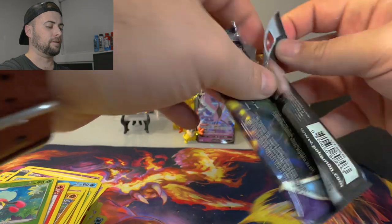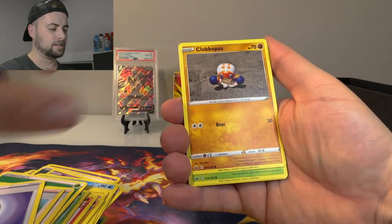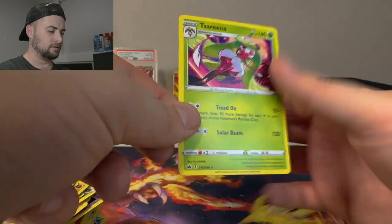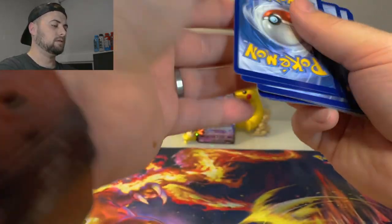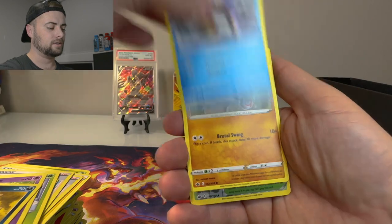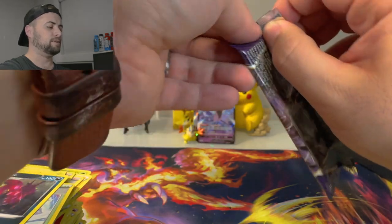Shadow Rider Calyrex on the pack art — not an album cover, the pack art. There's the code for Chilling Reign. Leaf energy, Avery, Doctor, Fog Crystal, Claw Fossil, Clobbopus, Grookey, Sneasel, Diglett, Gastly laughing, Seadra, Cubchoo, and Serena regular rare. Next pack code: lightning energy, Avery, Doctor, Fog Crystal, Deerling, Galarian Slowpoke, Weezing, Snorunt, Galarian Yamask, Path to the Peak, and a regular rare Scolipede.